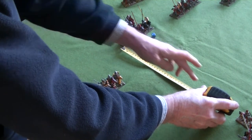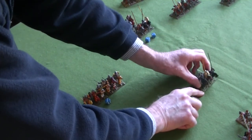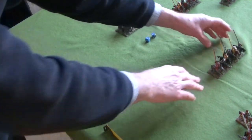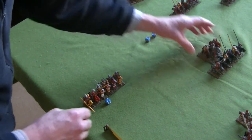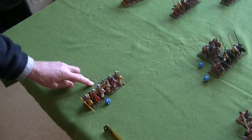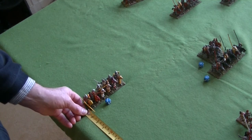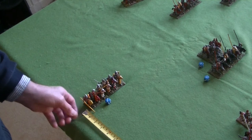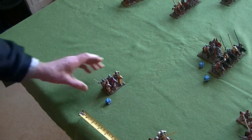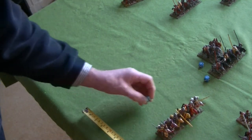The commander stays attached and those 2 dice are turned to 1s. The 3 is a straightforward advance of 24 centimetres, shifting a little to the left as well, and that dice turned to a 1 as well.